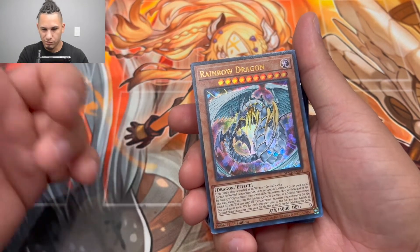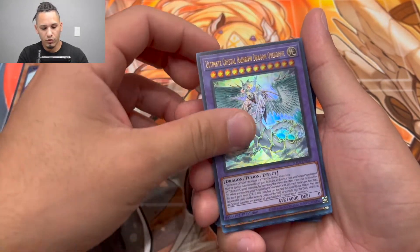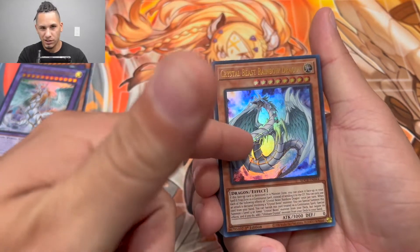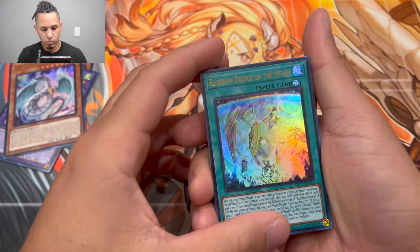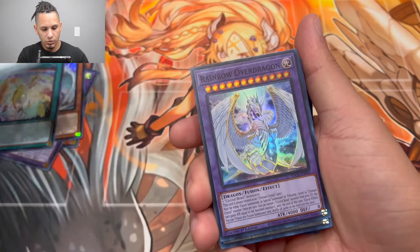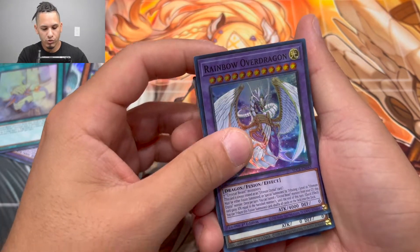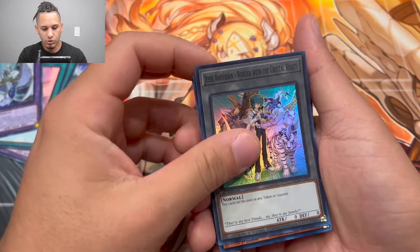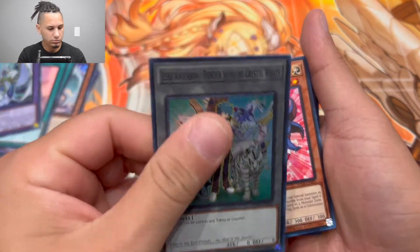We got the Ultimate Crystal Rainbow Dragon Overdrive, we got the Crystal Beast Rainbow Dragon that we saw in Ghost from the Past 2, we got the Rainbow Bridge of the Heart — look at that, nice card, nice foiling — and Crystal Bond. The only super rare is the Rainbow Overdrive Dragon.